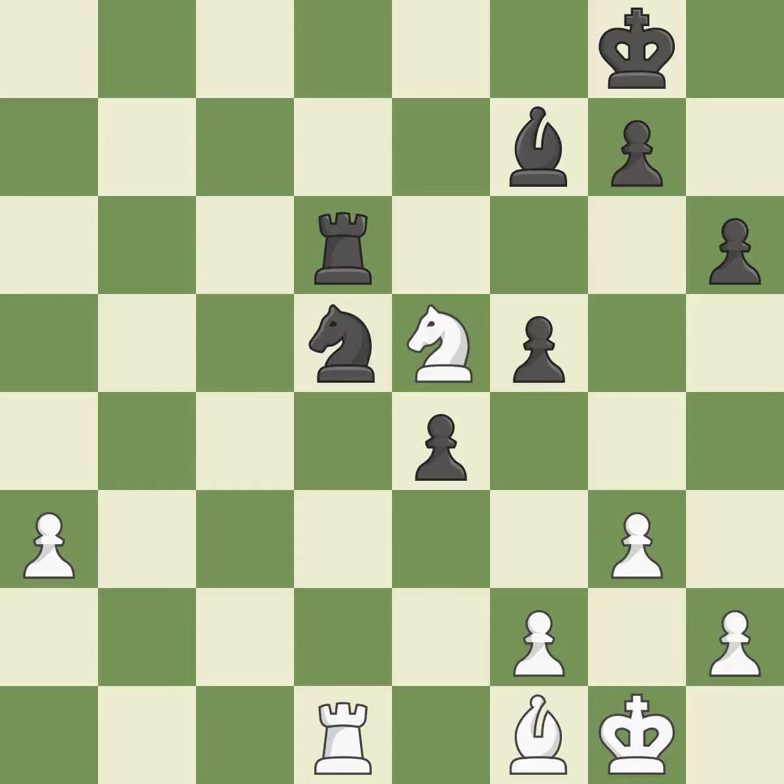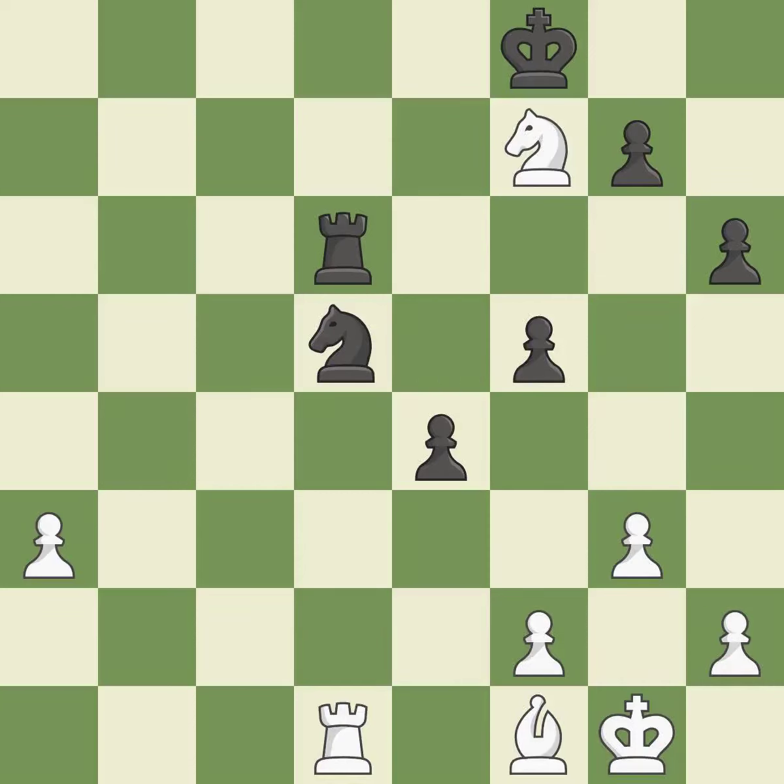This moves the bishop to a more active square, making it gain scope. This was a game-changing move, giving white a winning position. A solid choice — excellent. Only one move worked there, and this wasn't it. This ignores an opportunity to push a passed pawn towards promotion. This allows the opponent to activate the king by getting it off of the back rank — a mistake. Recaptures. The endgame has begun, and black is worse.